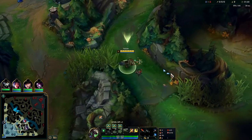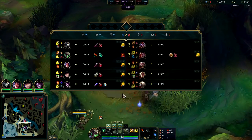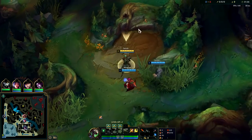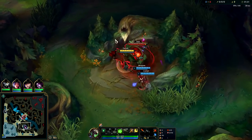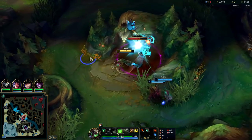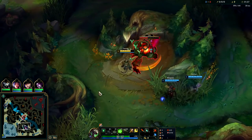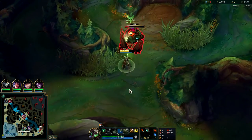For your first item rush, you're going to be going Kraken or Galeforce, depending on what the enemy team has. I'll probably be going Galeforce — they have a lot of hard engage, so as long as I can stay out of their clutches, we'll win for free. After that, you usually grab a Collector into Hurricane or Collector Bork, then get IE once you have 40% crit.